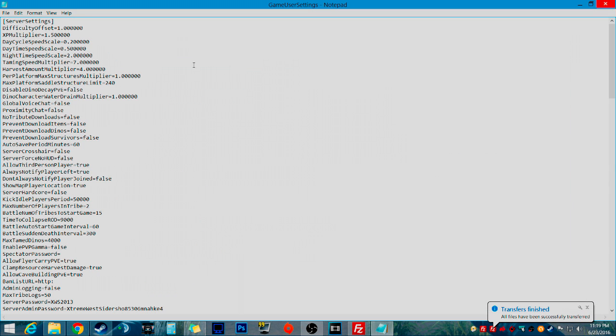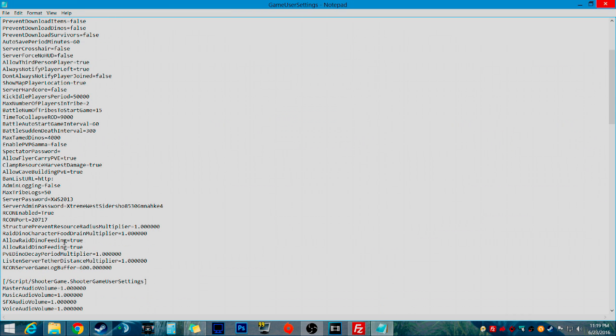Now you want to pay attention really closely here. If you look all the way down, you will look for a line that starts with an R. It says Raid right here — RaidDinoCharacterFoodDrainMultiplier=1.000000. So what you want to do is take this line right here: AllowRaidDinoFeeding=true.